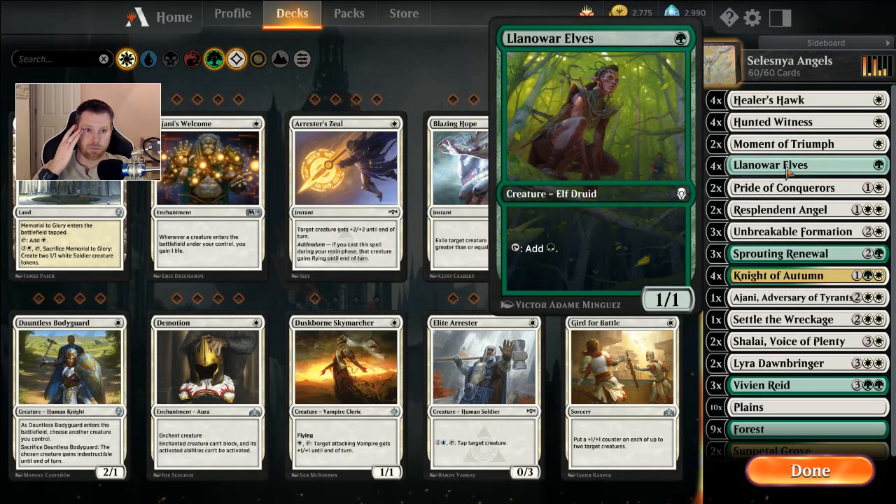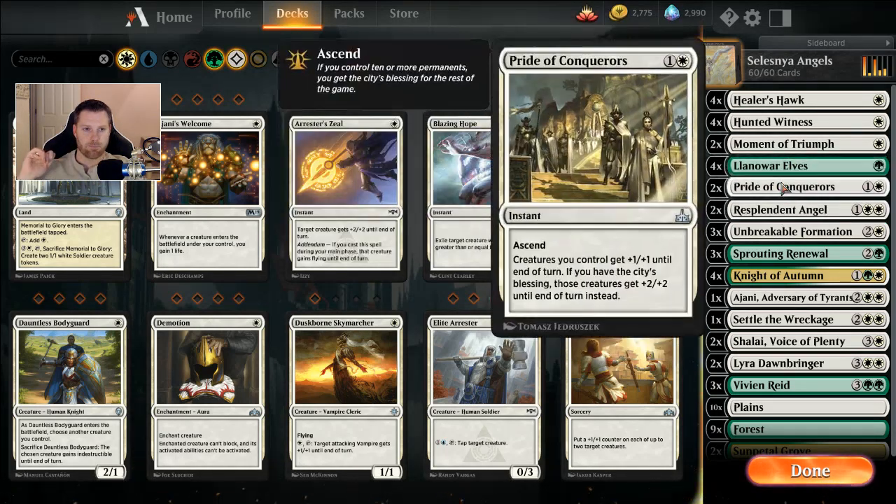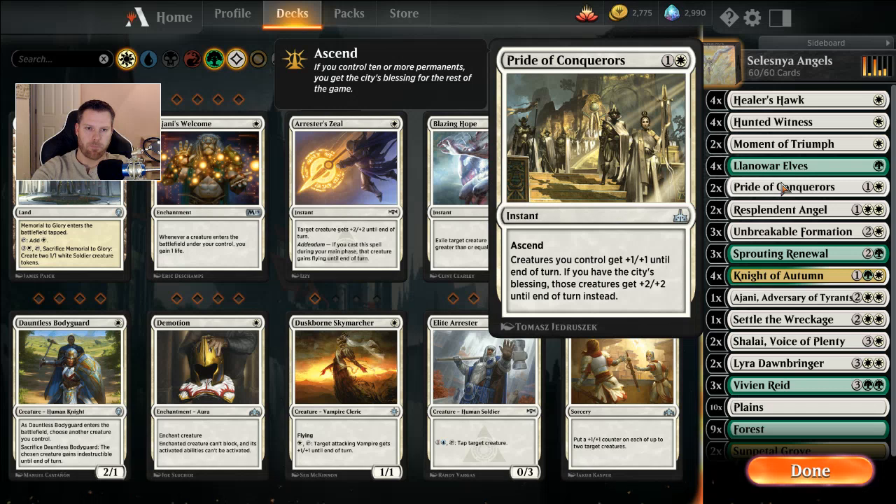Four Llanowar Elves for some early ramp. Two Pride of Conquerors, which is kind of fun — it gives all your creatures plus one, plus one. And if you have the City's Blessing, it gives them plus two, plus two. So that's kind of nice.